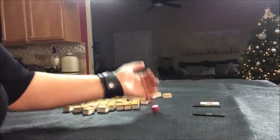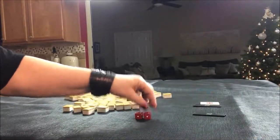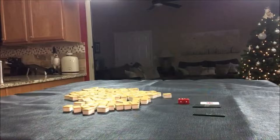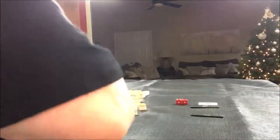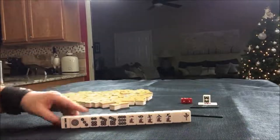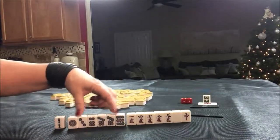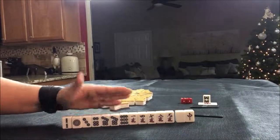East Round. I rolled a 9, so that would be East seat, East Round. 9 bam is Dora. East Round. So here we have 6 dots, 5 cracks. I think I would probably play Pinfu, All Chi.